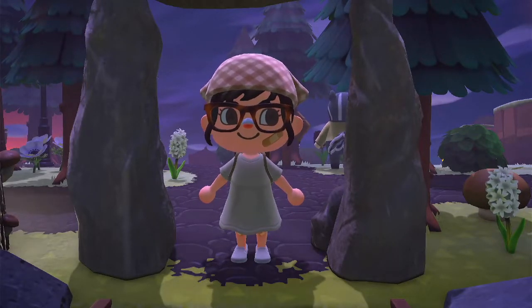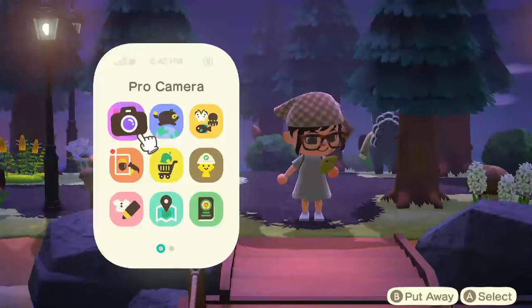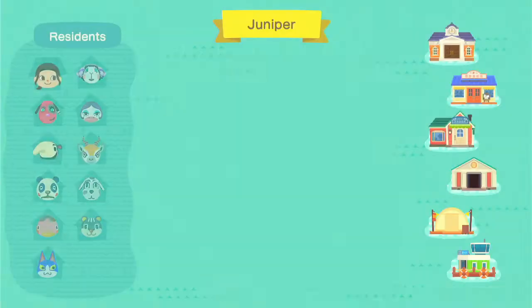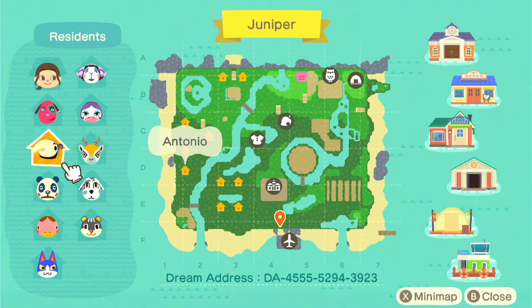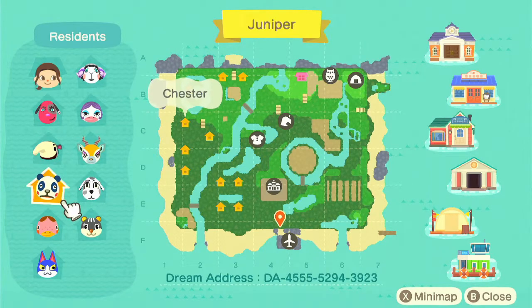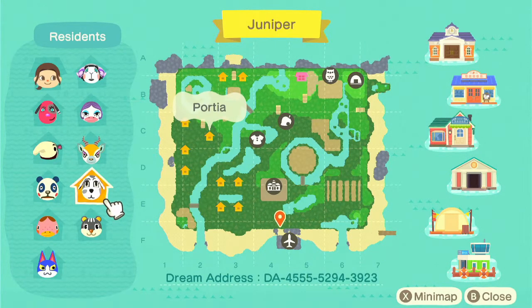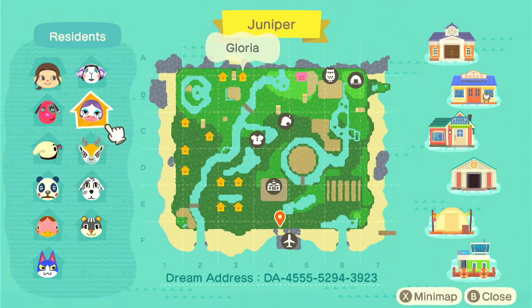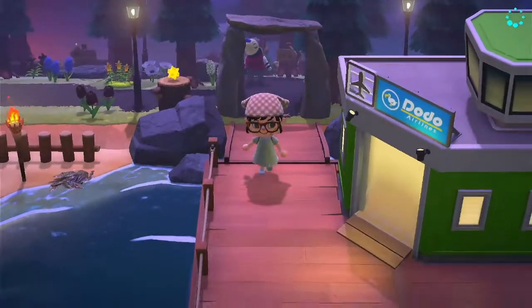Let's get into it. I think we should start off with looking at my map, and then you can also see the villagers I have. My starting villagers were Cherry and Antonio, and then the other villagers I got are Shester, Freckles, Tom, Blair, Portia, Lopez, Gloria, and Muffy.